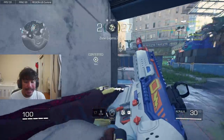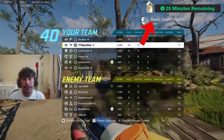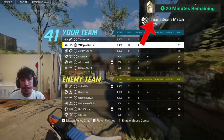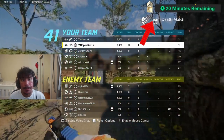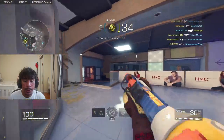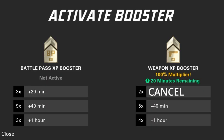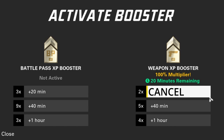Next, we need the progress of the XP boosters shown during games. It would be super helpful to know when that double XP is about to end while you're in game. We would also need a way to activate the double XP while you're in game — you know how many games I got into forgetting to pop my XP booster? And while we're at it, we need a way to cancel the XP boosters too.